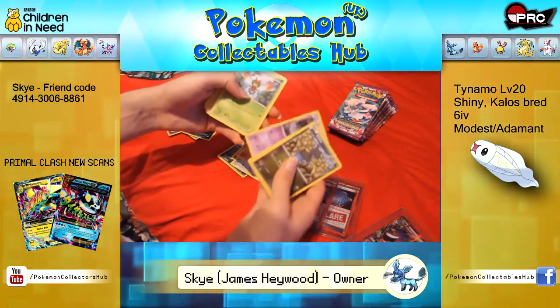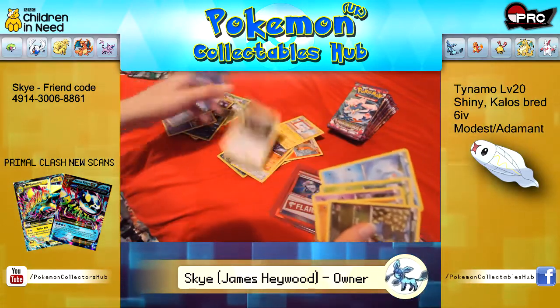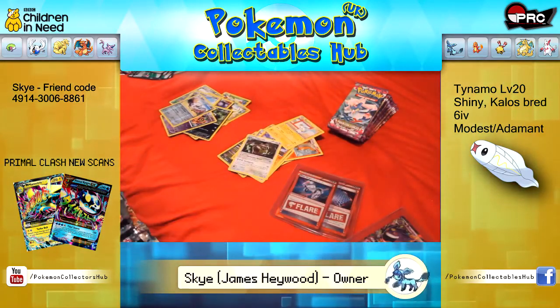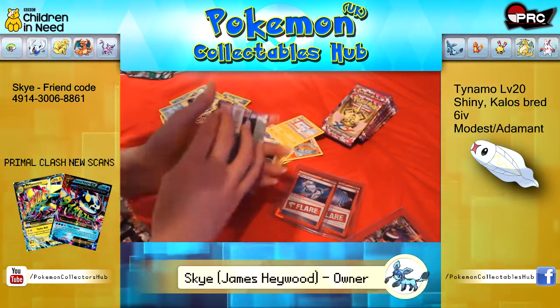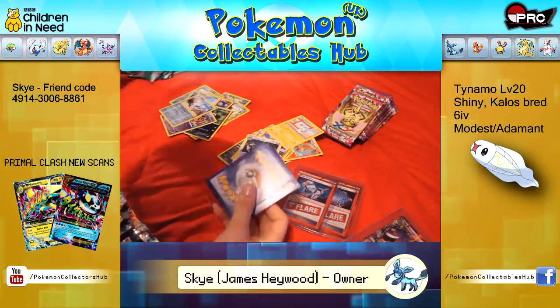Dino, Gligar, Litwick, Yanma, Totodile, Reverse Klefki, Rare Diggersby, Battle Compressor, Shauna and Sycamore. I have a hell of a lot of trainers to sell, that's for sure. Hopefully the majority from this set being playable.